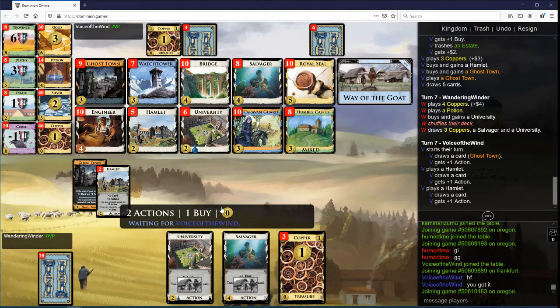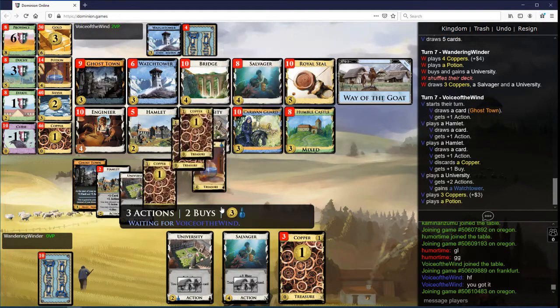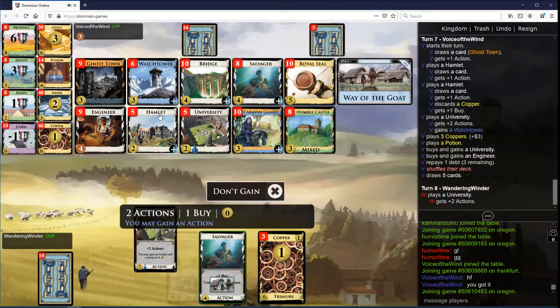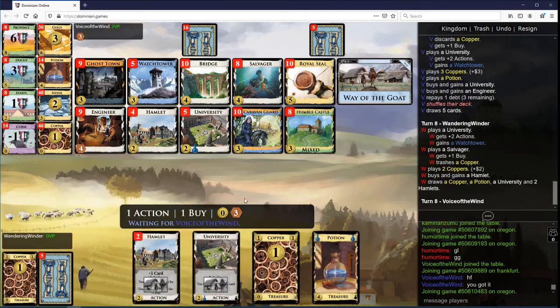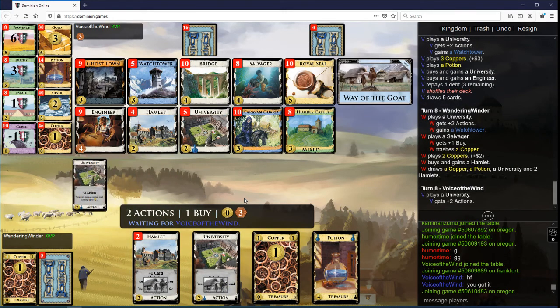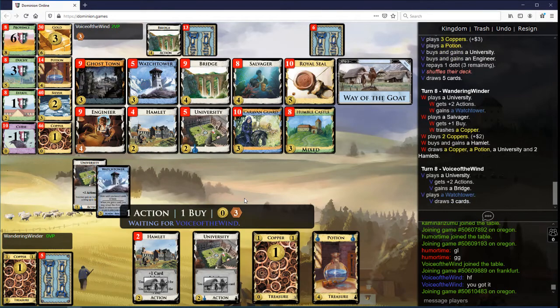I think I want to start on Bridge here, but I could see getting a third Watchtower first. Probably the Watchtower is better. We're gonna buy a Hamlet. I don't want an Engineer because I'm worried about the debt hurting my ability to buy University, or almost anything really.